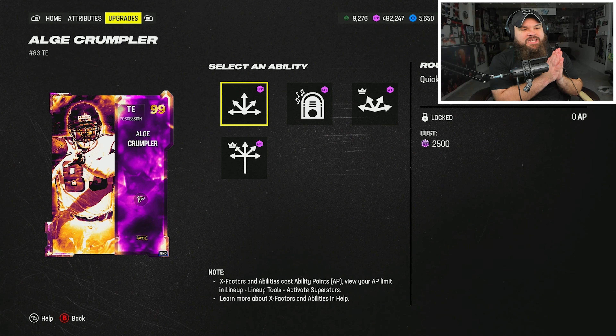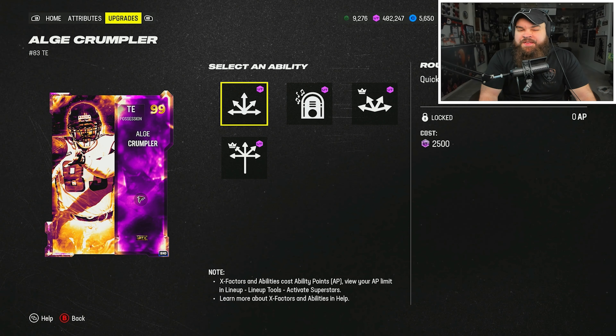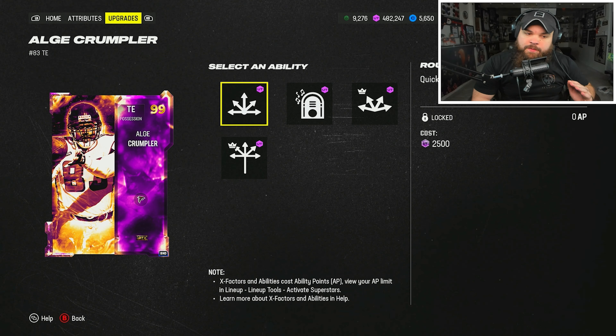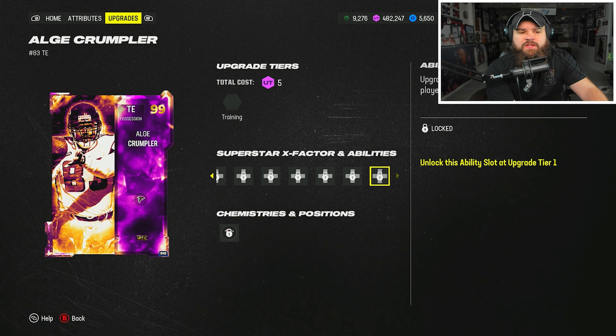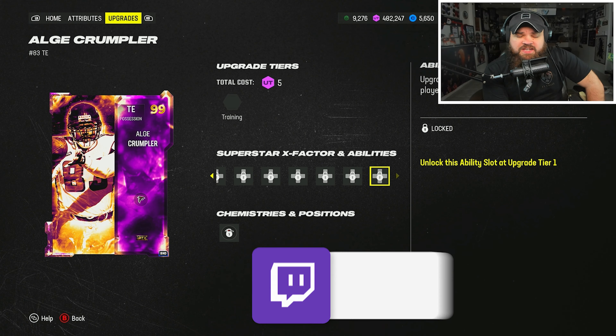Yeah boys, that was gameplay with Alge Crumpler. Final thoughts on the card — I think he is the best actual in-position tight end in the game now. You might ask why I specify 'in position' — I think Evan Ingram overall is the best because I play him at wide receiver since he can insta-beat the man press with the bottleneck meta. But Alge Crumpler as an actual tight end is the best Vanguard player in the game — this card's a problem, very annoying. He's worth his price around 900K right now.